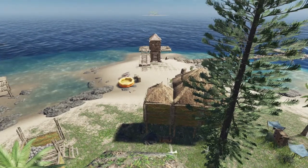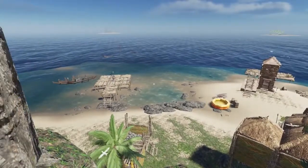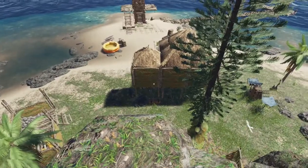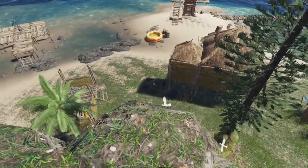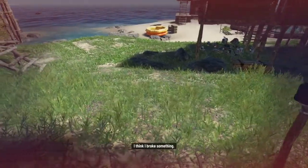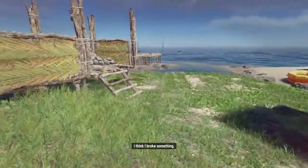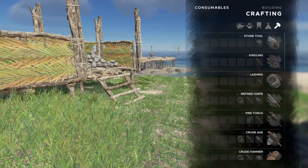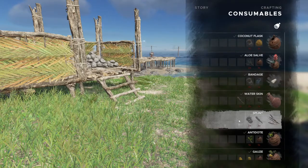Hey everybody, Keith Kay, and we're back with a Stranded Deep mini tutorial. You may ask yourself what am I doing up here on this rock? Well, I'll tell you what I'm doing. I'm breaking my leg so that I can show you how to craft, under consumables here, the splint.